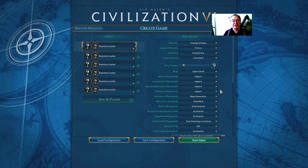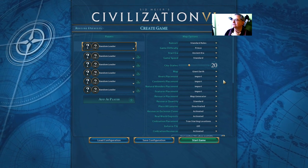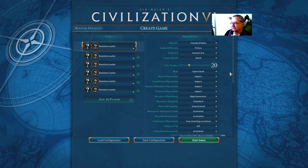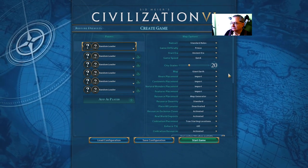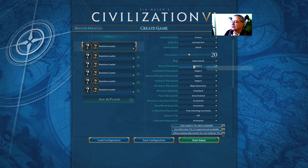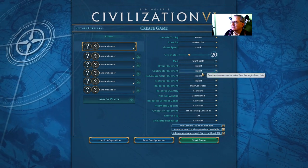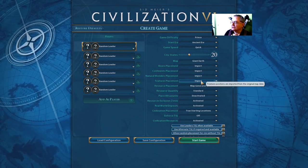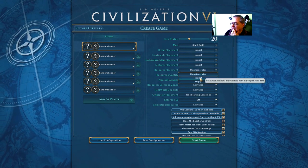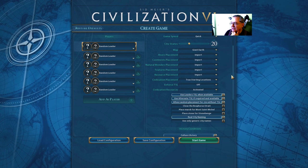I haven't played on this map before. I'm going to play on giant earth map. Let's have plenty of city states. Game speed - I'm going to speed it up a bit because it may be far too many parts otherwise for the video. I normally play on standard so this might cause me problems. Rivers placement - import means actual locations. Natural wonders, other features from the original map. Resource placement - let's put the resources in the real places.